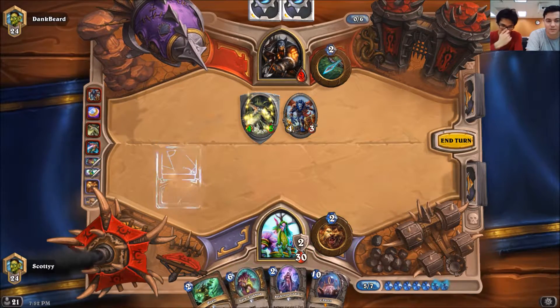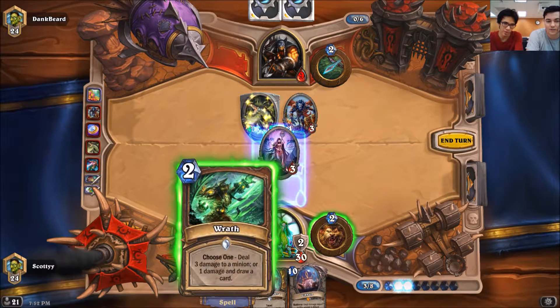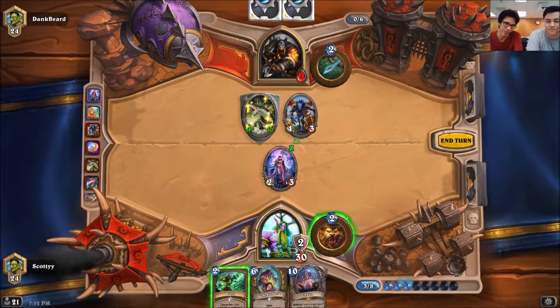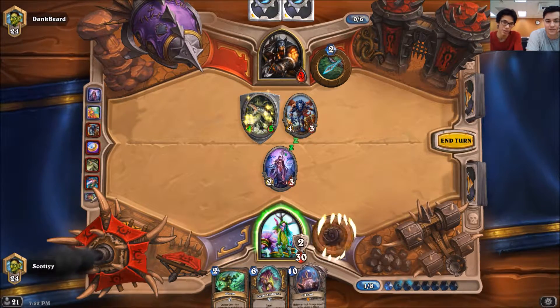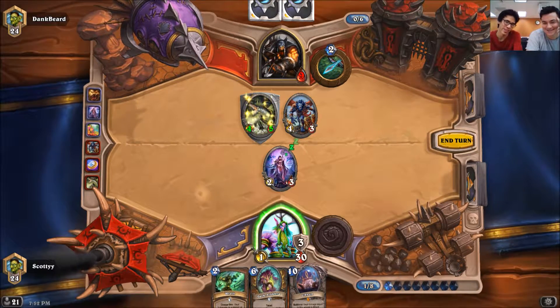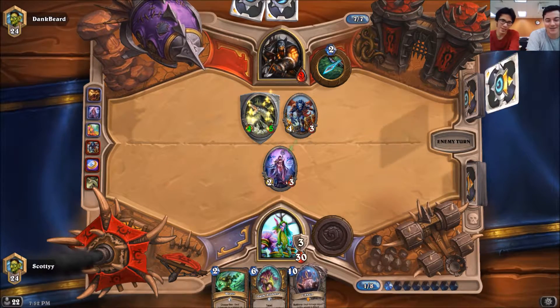So what we're going to do is Wild Growth, and then probably attack him. You also want to reduce the damage that you take — even though you're at a really high health level, you still want to do that. Wrath and kill the 4-3. This thing heals us for 1, whereas Wrath would have healed us for 4.